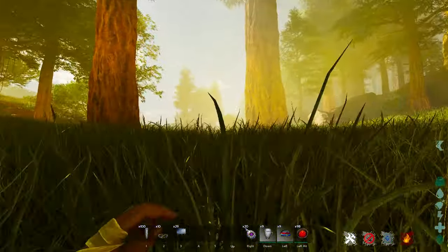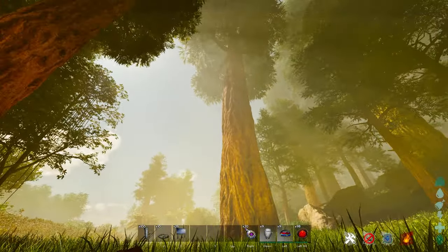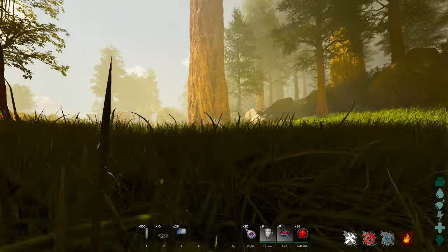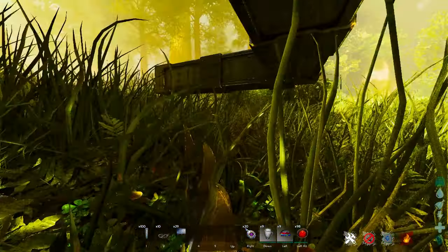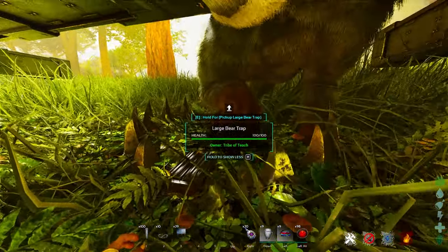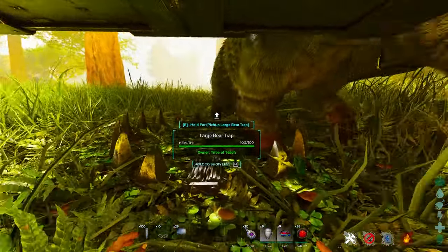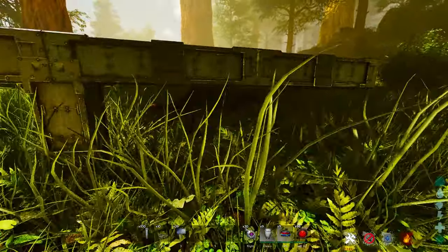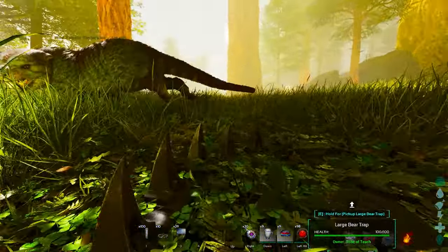I'm going to pull up another thyla — right there it is, it sees me, it's angry. All we're going to do is run right over the top of this trap. It still hasn't activated — your bear trap will need to activate for about 10 seconds by the way. As soon as it activates it'll pick him up and we just need to get him over the top of the trap.